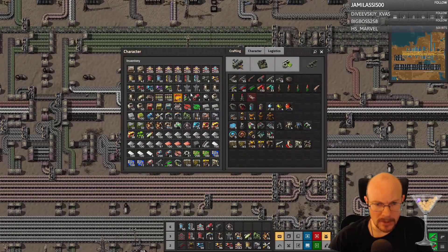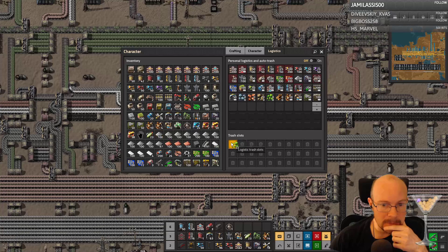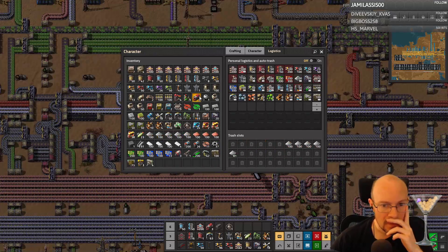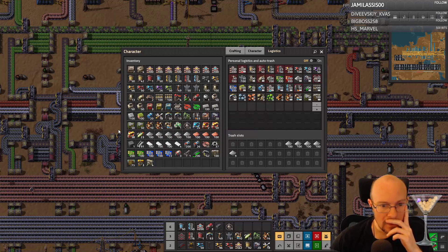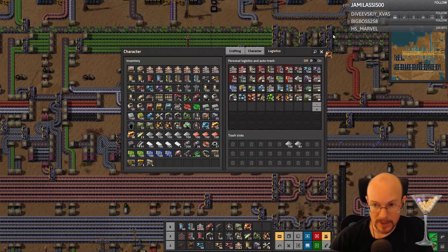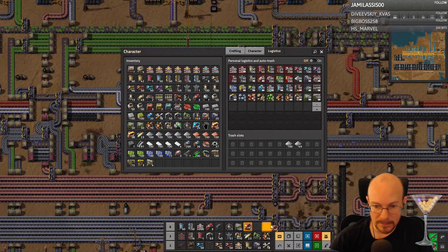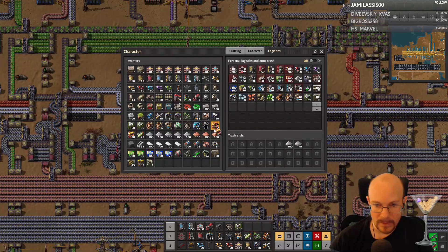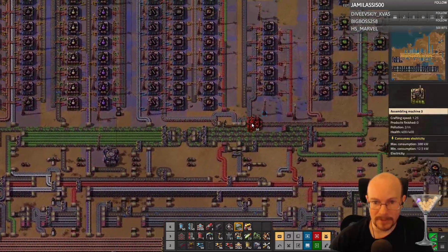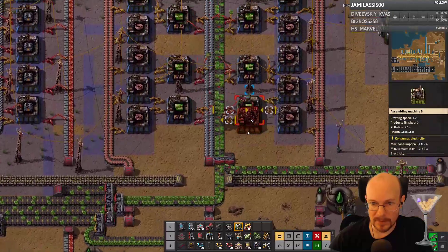Where's the yellow things here? Just picked it up. Oh, there they are. Let's put the productivity modules right next to them. Those are the mark 1s — I want the mark 3s. Alright, let's do some upgrading here. Red and green circuits need to be faster and more efficient, so that's what we're upgrading here.